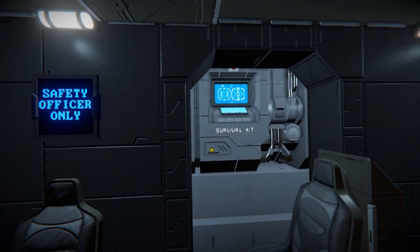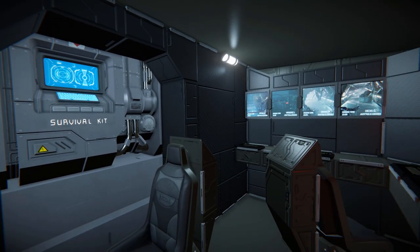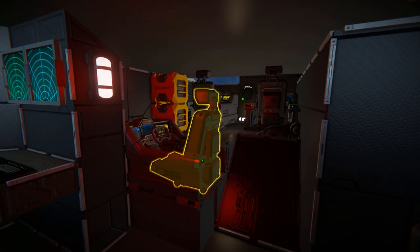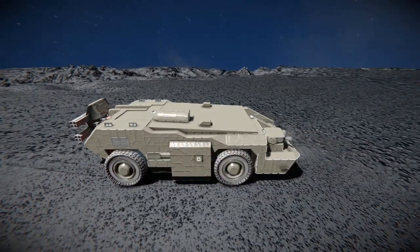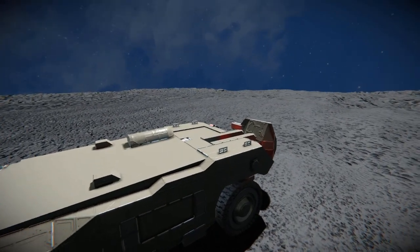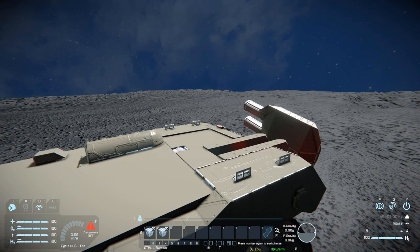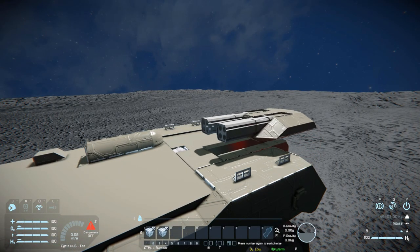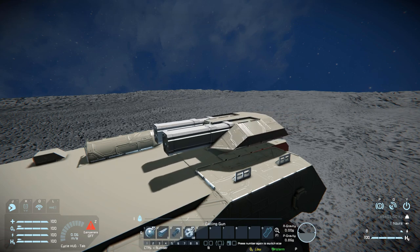There's a survival kit to respawn on and recharge yourself if you took combat damage. Towards the front is a control seat for operating the rear gun and front guns. Bringing up the HUD and pressing number one folds the rocket launcher all the way around — the piston moves it towards the front and it's ready to fire. From here you can fire both the rocket launcher and the Gatling gun.